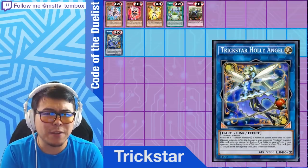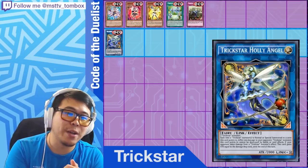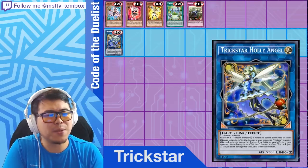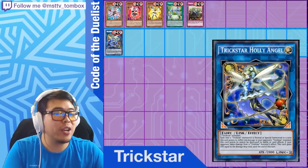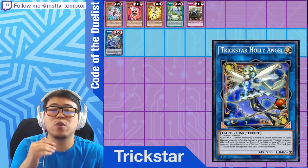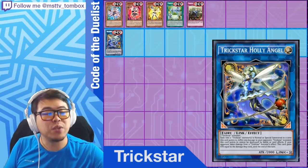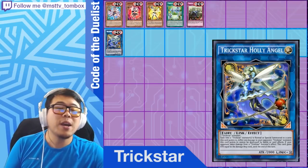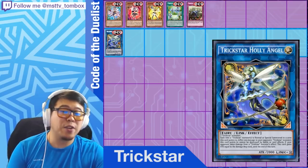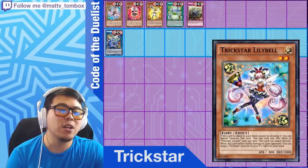The most hyped archetype of the set — with an FTK to go with it — is Trickstar. It's been a while since we got a burn-based archetype, and this one is strictly burn-based, though it does come with its own set of beaters. Trickstar has its own link monster, Trickstar Holly Angel, debuting in this set, and the most expensive secret rare in the entire set: Trickstar Reincarnation.